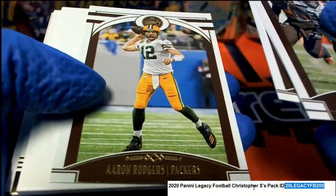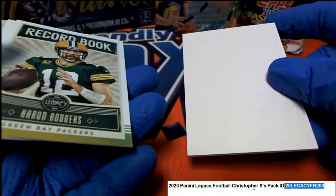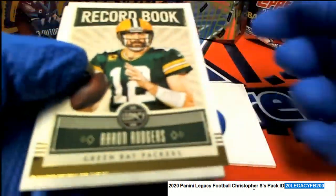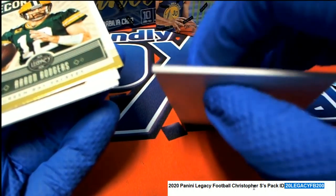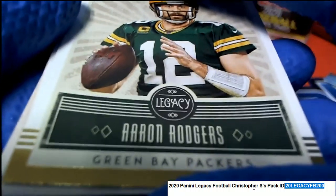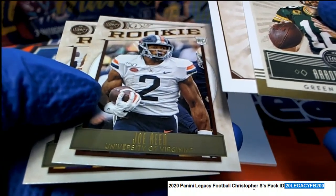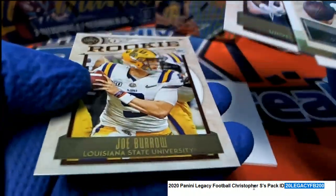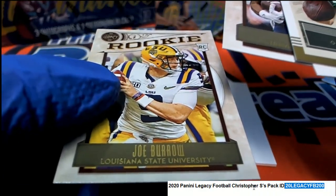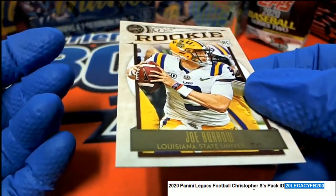Von Miller — let's hit an auto. We got a dummy card. Every once in a while they put these dummy cards in a pack to fool you if you're searching for a thicker autograph hit by feeling the pack — that's what they put in there so you can't figure out what's inside. But you got a Joe Reed rookie and a Joe Burrow rookie, which is the biggest rookie in football right now — so that's a really nice rookie base card.